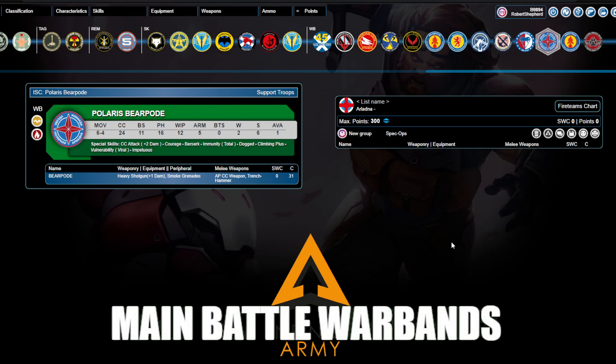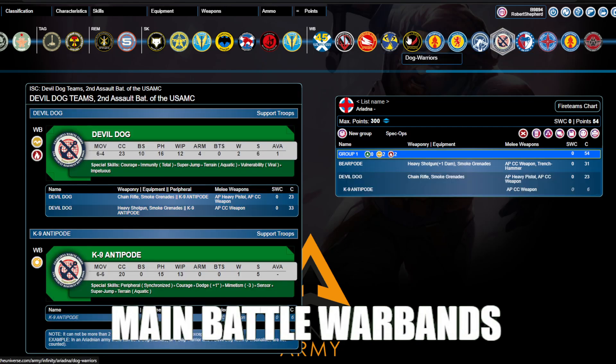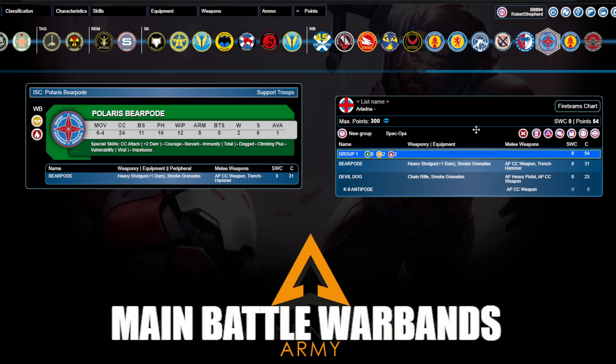There are kind of two different types in this archetype. One of them is primarily unique to Ariadna — Bearpods and other equivalent pieces. We really should not forget about things like McMurray in this kind of context: big, heavy, can comfortably wade through one or two AROs and otherwise function as a frustrating and dangerous trading piece. The ur-example is often this 31-point Bearpod, but you can absolutely include Devil Dog teams, Dog Warriors and Cameronians, McMurray in factions that have access to him — just this dangerous, tough piece that can take multiple hits, push through your lines, and not just trade with one piece but with multiple pieces.